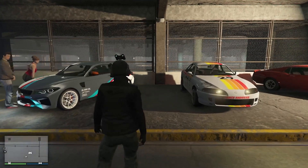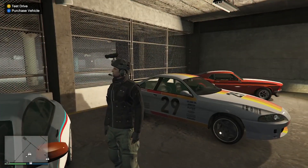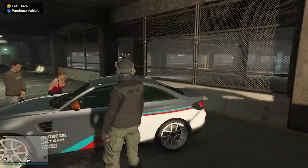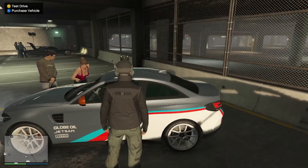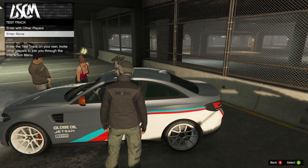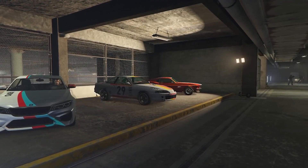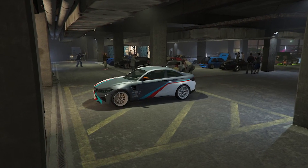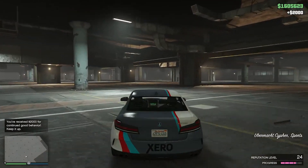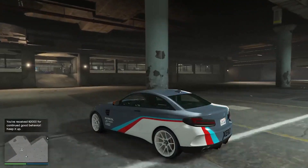The next method for getting reputation points is by test driving all of the vehicles inside of this area. It shows all the new cars but at this point we have everything unlocked. You test drive it, and what this will do is give you a bit of reputation points just by entering the test track. You can see here I got around 50 reputation points just for doing this.